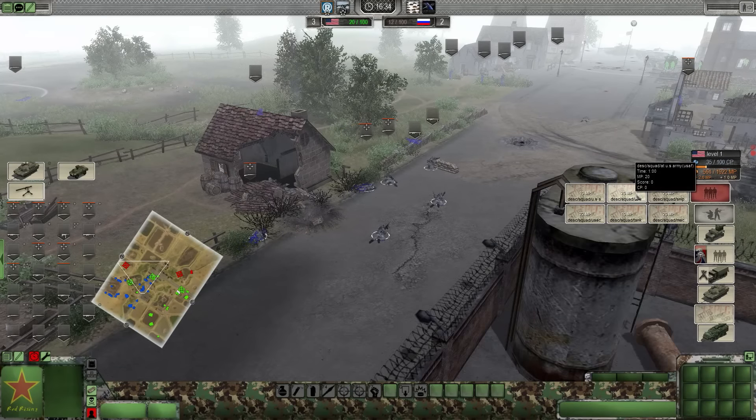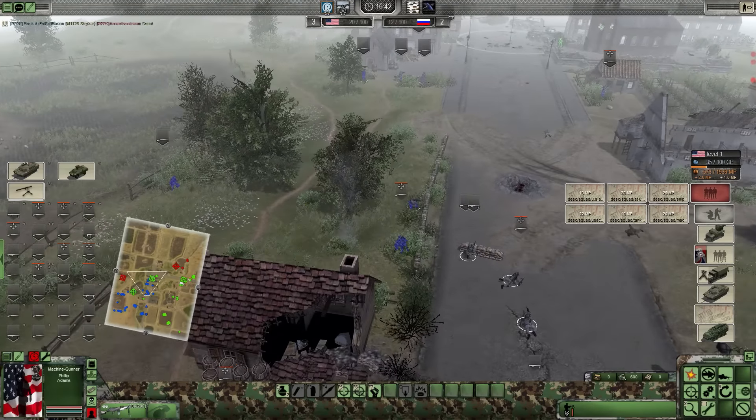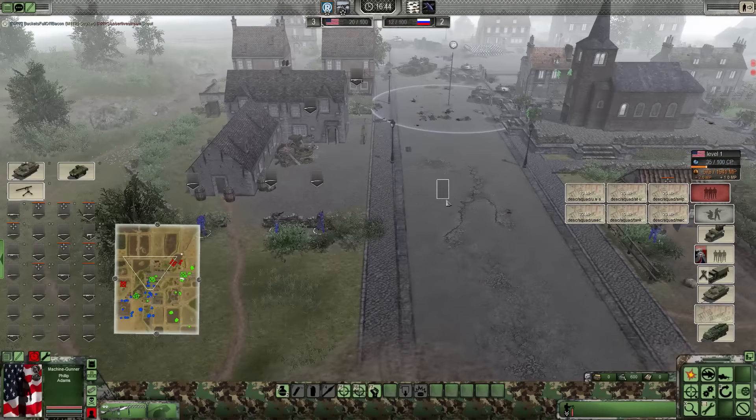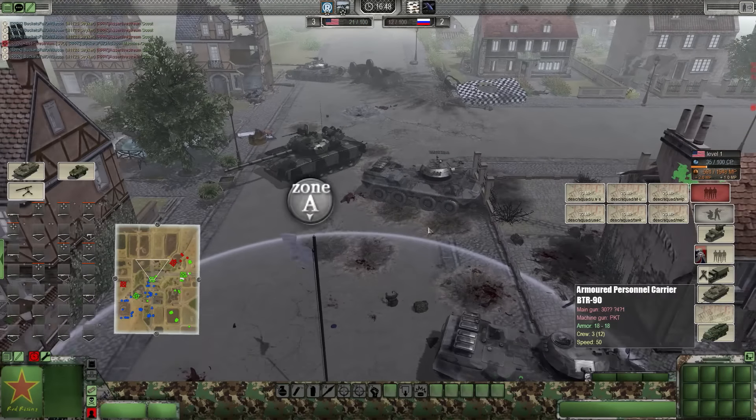I'm thinking the second level US Army USAF AT squad - that's the one. That's the winner right there. Comes with extra AT and it's a full squad, so that's definitely what you want. We're holding the center - multiple BTRs destroyed.